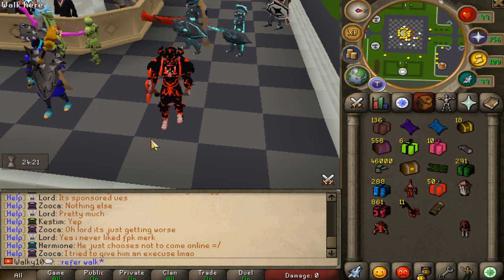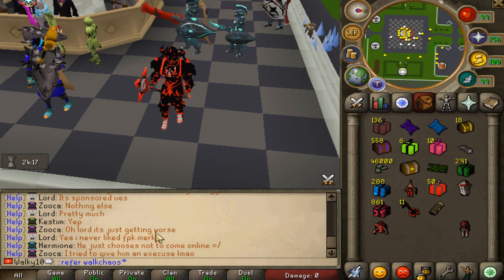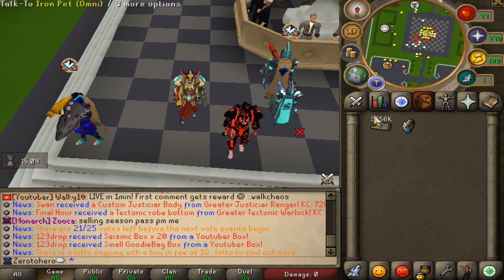When you're logging in for the first time, make sure to add the code 'walkers' to the chat and you guys will be getting a very juicy starter pack, so make sure to claim that. With that said, let's get right into the grind.